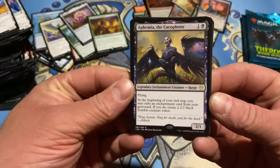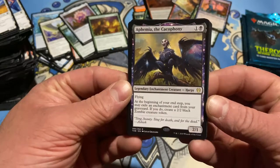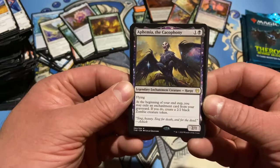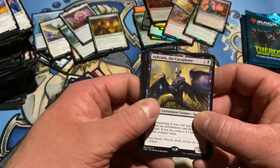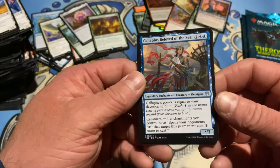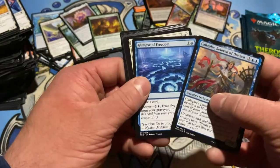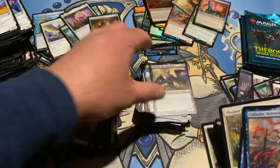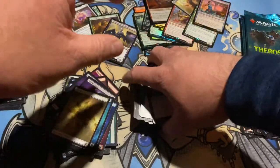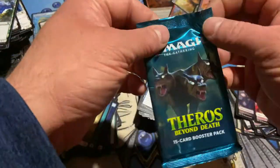Ephara, the Cacophony — at the beginning of your end step, you may exile an enchantment card from your graveyard; if you do, create a 2-2 black zombie creature token with flying. I wonder if there's a card that makes all the cards in your graveyard enchantments. Callaphe, Beloved of the Sea — we know what you do. Did I just put that rare in the common pile? I'm just so overwhelmed with the amount of pulls I got — like I'm just losing it, becoming a mess, almost a train wreck. But I hope you guys are enjoying it!